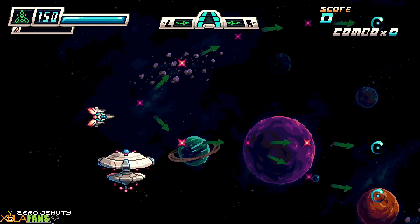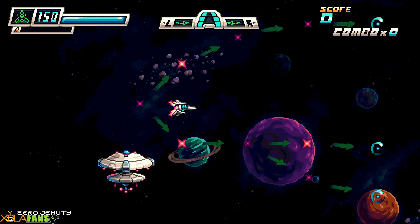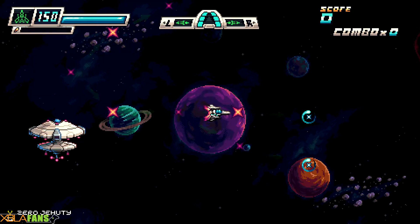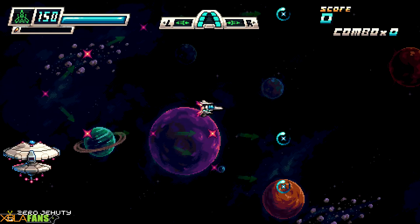They're homing and they do a ton of damage. In the upper left I've got my health, below that's the boost, and my normal score combo is in the upper right. I've been killing aliens and playing — I've actually discovered some separate paths, and yeah, I've been enjoying this.